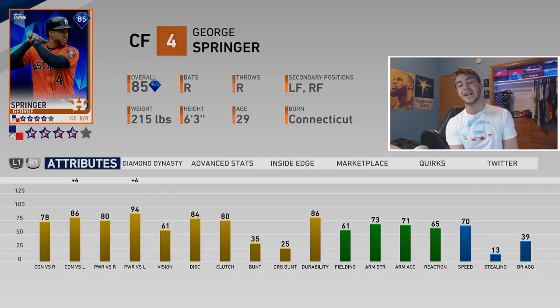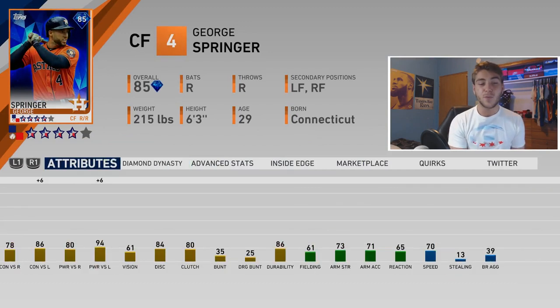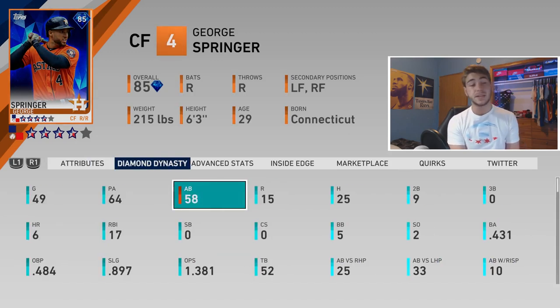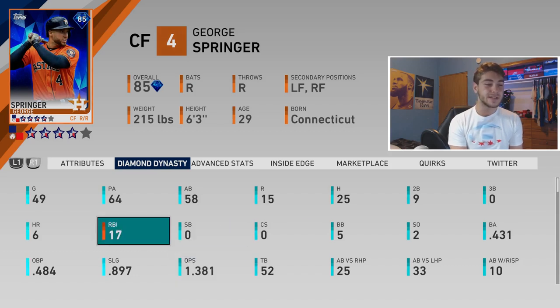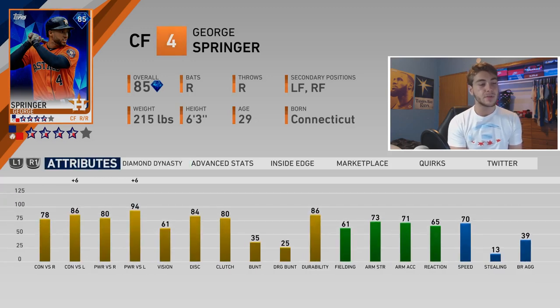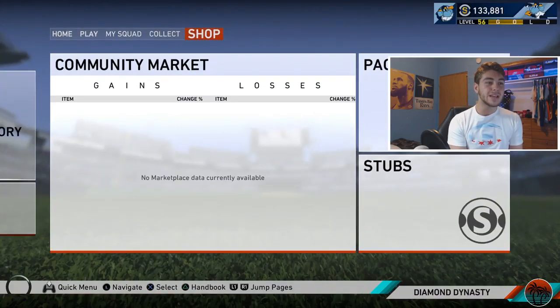I believe it was George Springer I was going to talk about - George Springer is insane. At first I thought he'd have troubles defensively, but I really haven't had problems putting him in center field. Of course, with secondary positions you get minus 5, so only put him at center field - if you move him to left or right he'll drop to common defense. I'm slugging about .900, my OPS is close to 1.400 with George Springer. He's insane - 6 home runs in less than 60 at-bats, 9 doubles, and about 70 speed. A crazy good card.